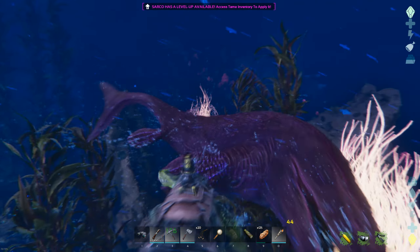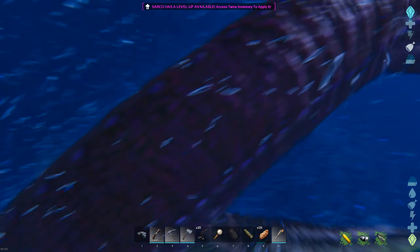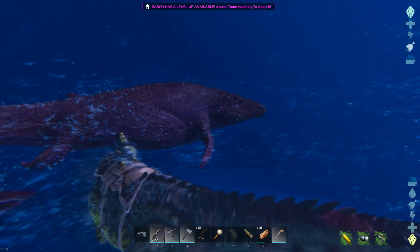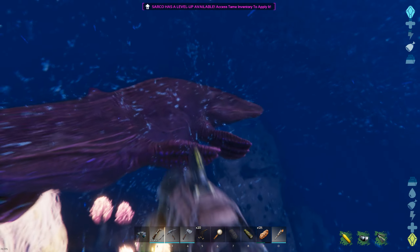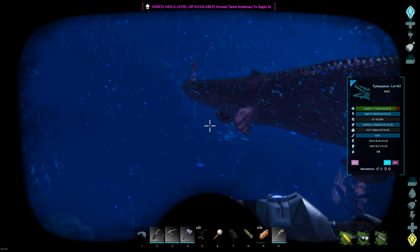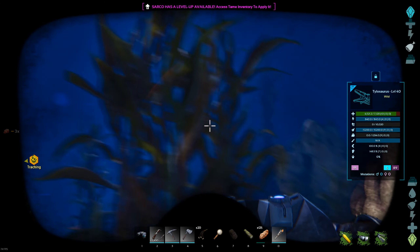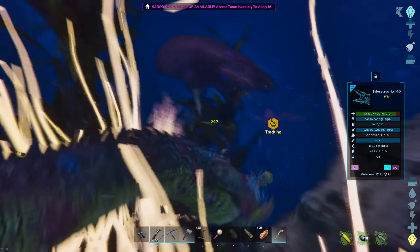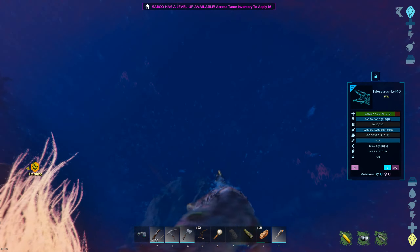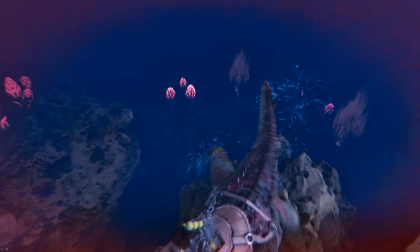Level 40 purple — here's a much more even fight where I'm not getting attacked by a bunch of other things. This really is a fast and agile tame, and I'm on a Sarko so I can spin back and forth quickly. Using the spyglass: 7,000 health at level 40. I've not got a chance of attacking it from the Sarko. I kind of feel like even a Moser would have a hard time with this. But it's so intimidating — this is awesome.